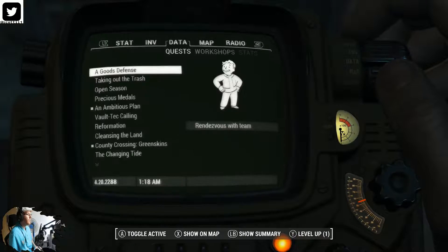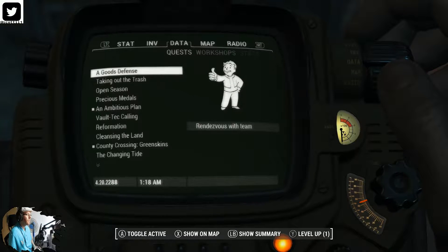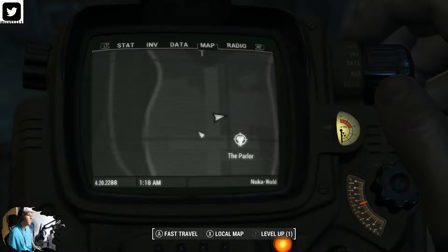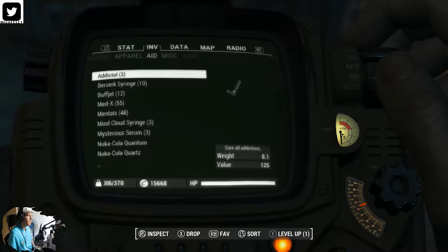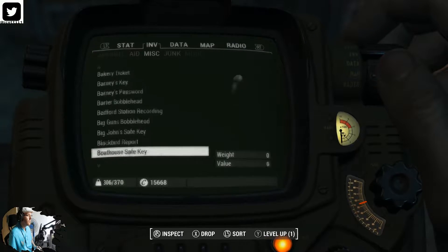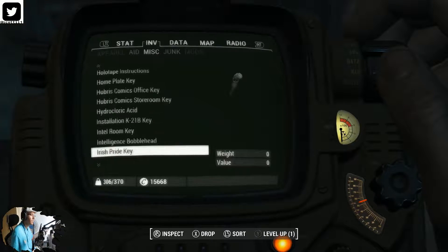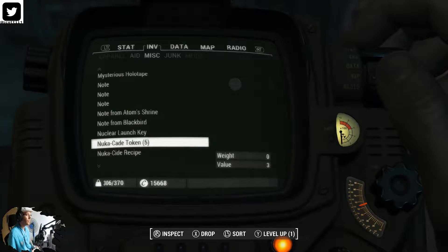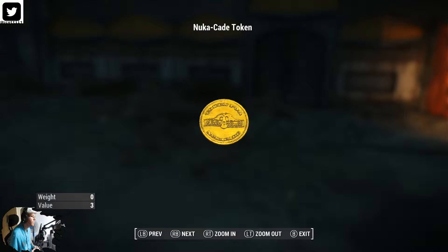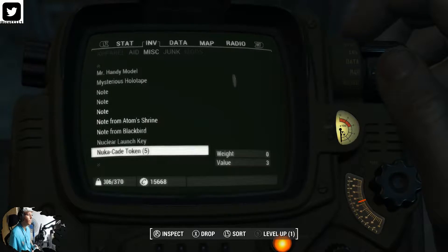So NukaCade — we've also collected some NukaCade tokens along the way. NukaCade is right behind me where this little arrow is. Let me see if I can find the NukaCade tokens. There it is — NukaCade tokens for NukaCade, they're gold and shiny. Are they worth anything? They're worth three caps each.